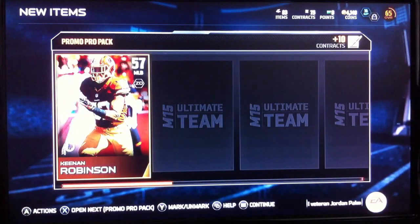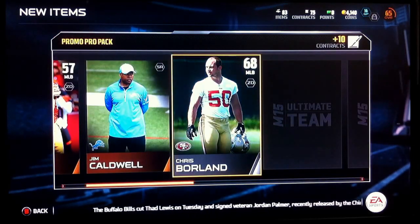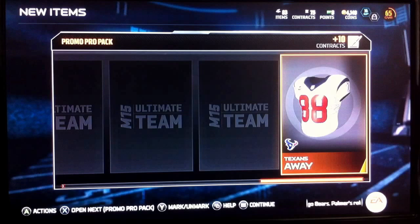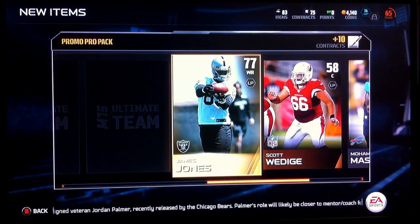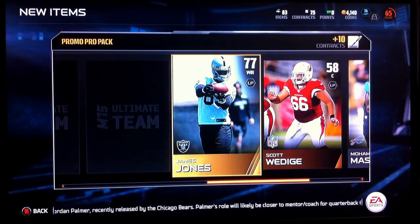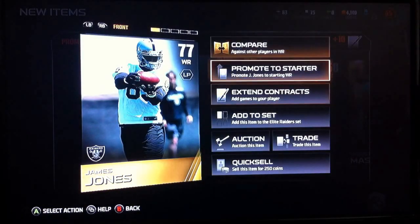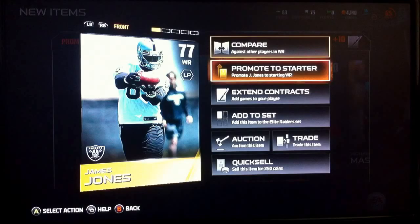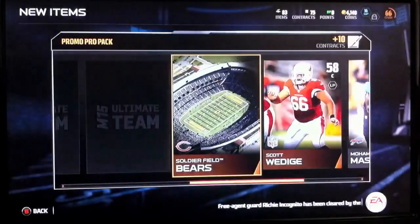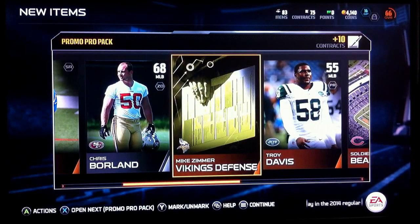Our first card pool. We got Middle Linebacker, Coach, Middle Linebacker, a Texans jersey, Wide Receiver, a Center, a nice card pool for a Wide Receiver. Let me see if I can start him. Yes, he will be a starter. The Bayer Stadium, a Middle Linebacker again, and the Vikings defense.